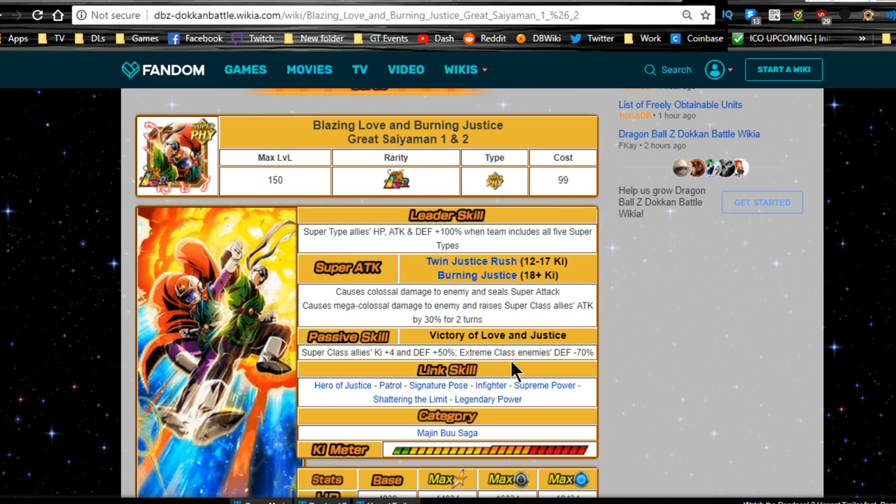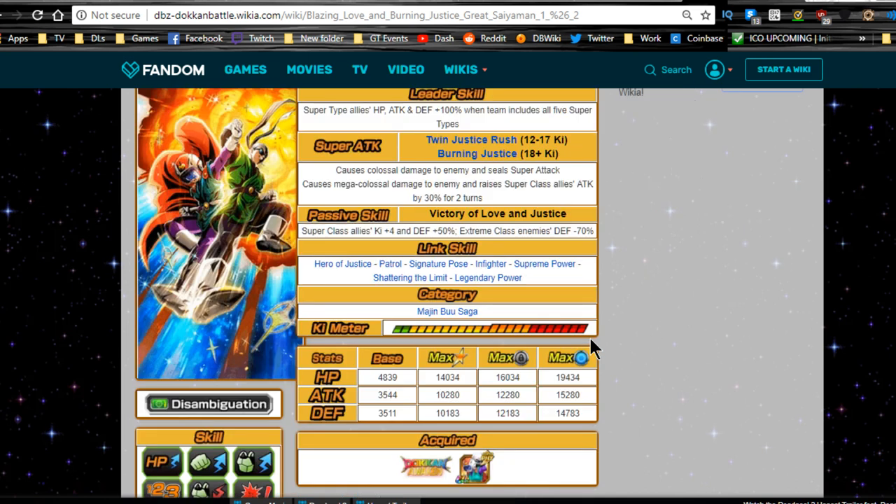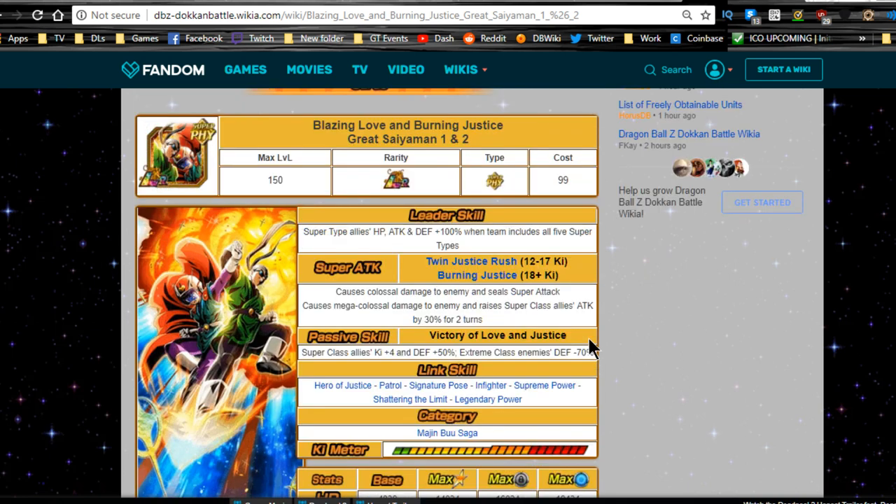This is a really good card. I'll be dropping a team building guide later today. Their passive skill is amazing: Super Class allies Ki +4, defense +50% — a really awesome defensive buff — and extreme type enemies' defense -70%. This will be very handy on the OG Broly event and his 70% leader event. The 70% leader is probably a bit better since OG Broly has a type advantage, but you can still run this unit for that defensive debuff.